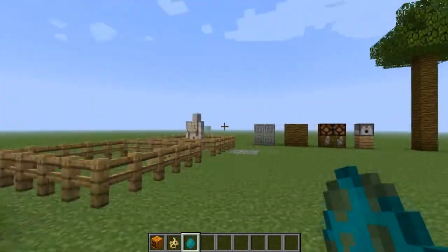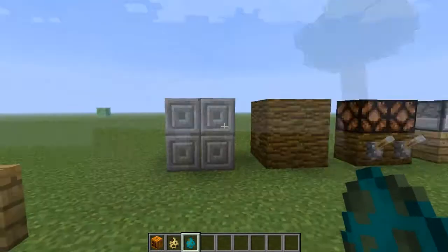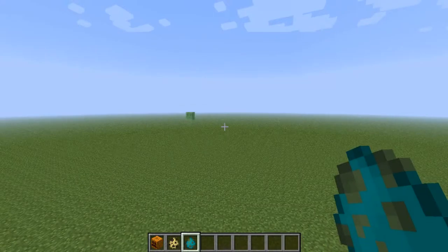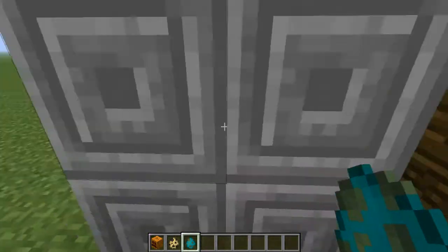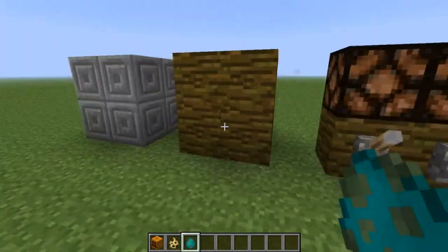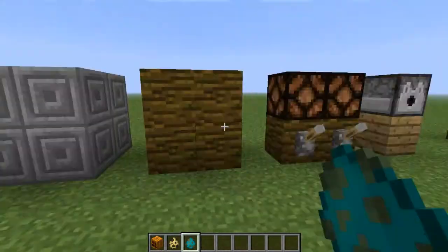While we do that, I'm going to show you some of the new blocks. First of all, they added stone bricks, as you can see right here and right here. Now, these are actually cool. Also, a new type of wood with a new tree. I believe this is going to be in the jungle biome that they added, so that's pretty cool.